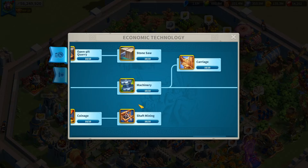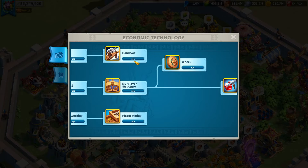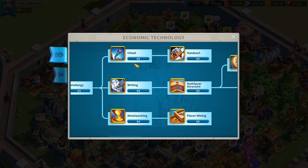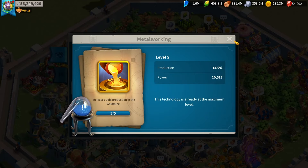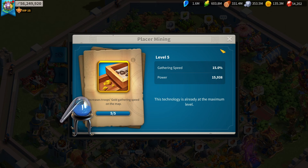Some things you can ignore a bit are Carriers — mainly for troop load — and production speed, which is nice but not a main focus. Resource protection capacity is also not important. Unless you're forced to upgrade Chisel or Metalworking, don't bother. But Handcart and Placer Mining are fairly valuable because they increase your gathering speed.